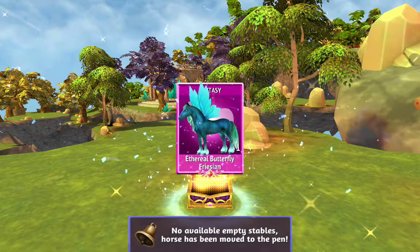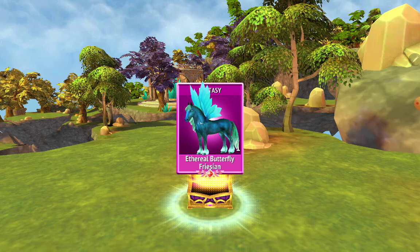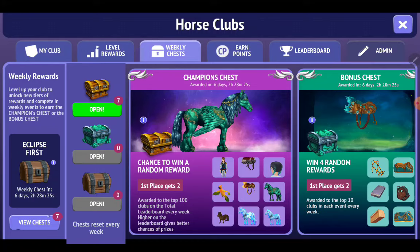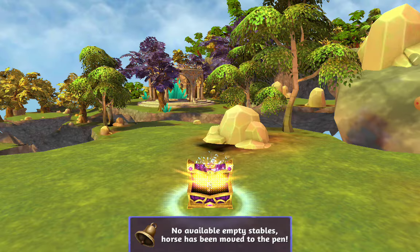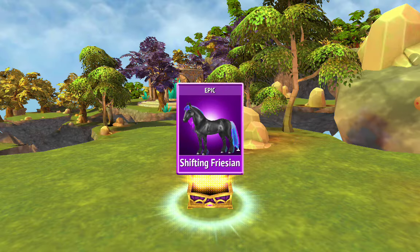Got another horse — oh, this is so nice, oh my gosh, it's beautiful! The Ethereal Butterfly Friesian, it's so nice. The colors are really nice too. Already a few chests in — three and four chests — and two horses, that's really good. Another horse, a Shifting Friesian — we already have this but it's always very pretty to get a nice horse.